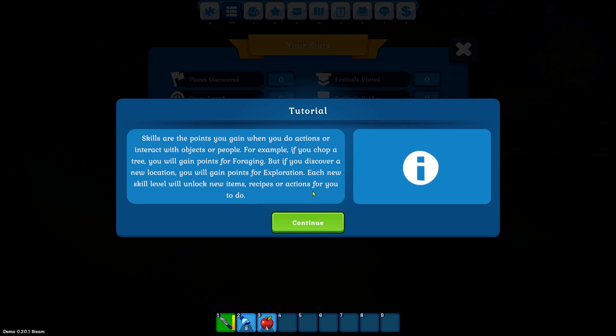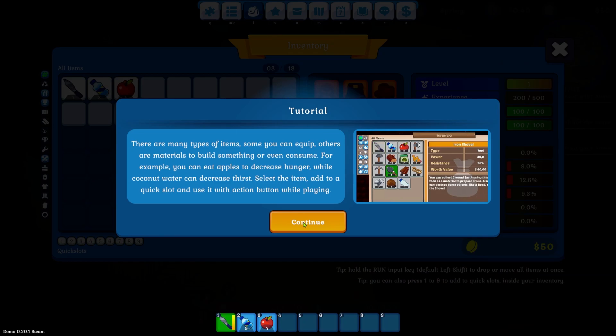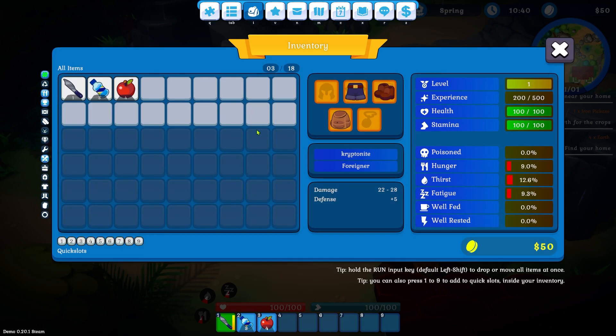Skills level up as you do actions. For example, if you chop a tree you will gain points for foraging, but if you discover a new location you will gain points for exploration. Each new skill level unlocks new items, recipes, or actions. There's definitely a progression-based system, which I like. Foods and items can expire. Skills include farming, mining, foraging, cooking, fishing, crafting, and electronics as well — different and interesting.